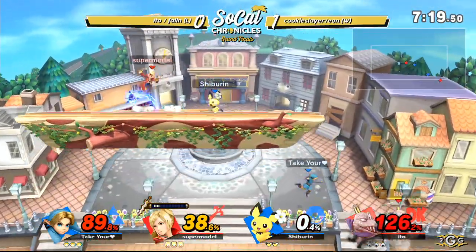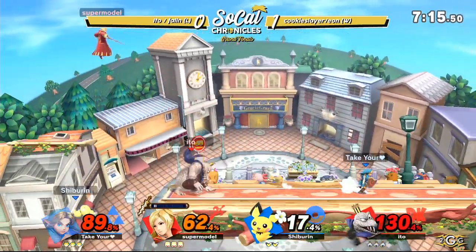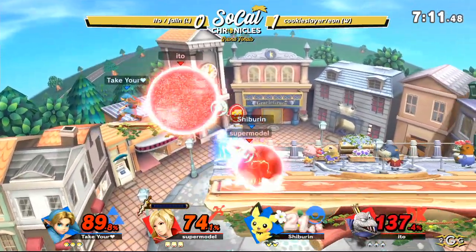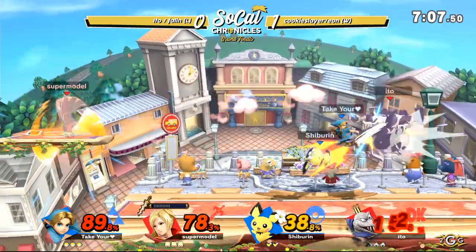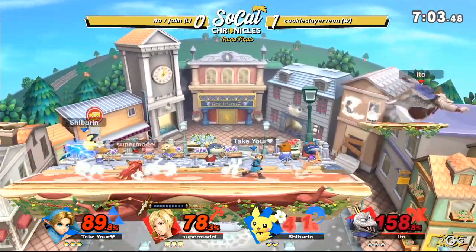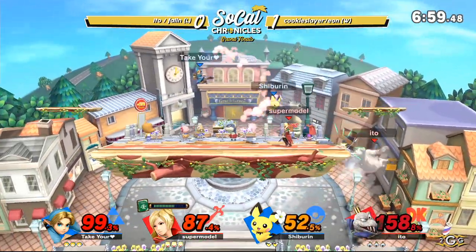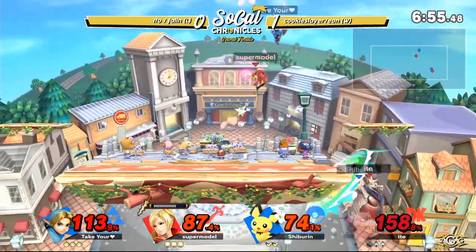The thunder does make you stall out once the lightning does hit Pichu — perfect spot for Ido to take that stock. Double arrow, man. Arrow is so reminiscent of laser — I want to call it laser. Because it's off a short hop too. You see how much Ido just has to respect Cookie Slayer's pressure as that Toon Link, throwing out those arrows, throwing out the bombs, all those setups.